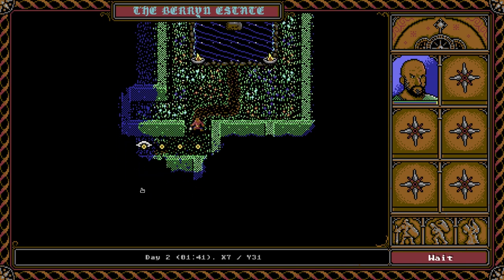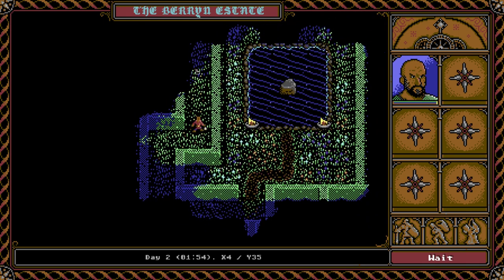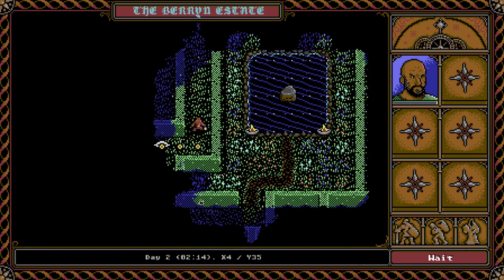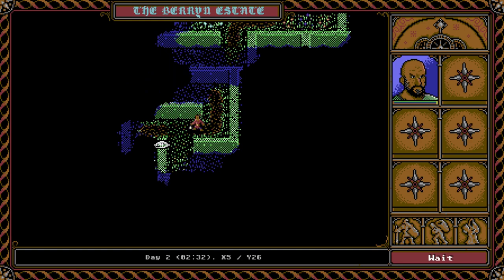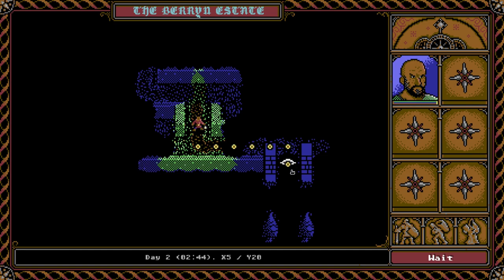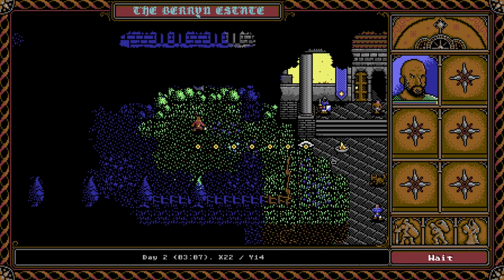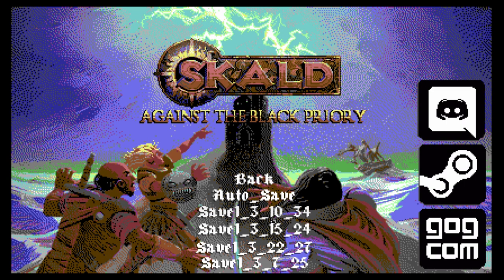Just awesome backstory — we're slowly learning about who Embla is, and we assume she is the individual we've been sent to find. I'm just a really big fan of the writing and the characterizations. I feel like they do a great job of drawing you into the setting and making you want to know what's going to happen next. So now that we've finished that, let's go ahead and meet with the Lord.